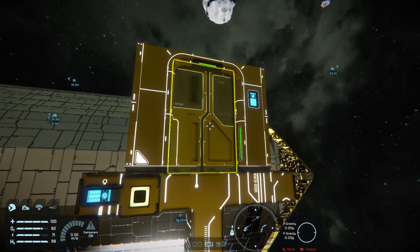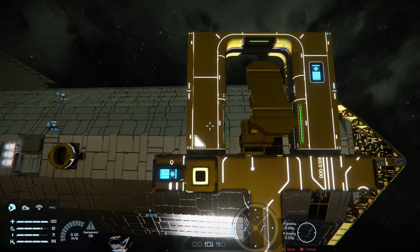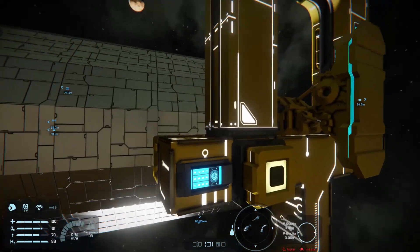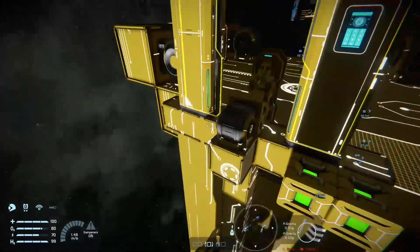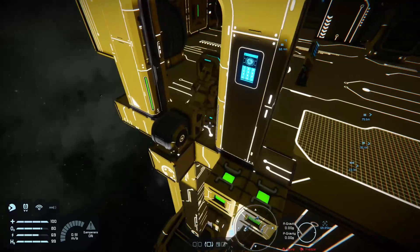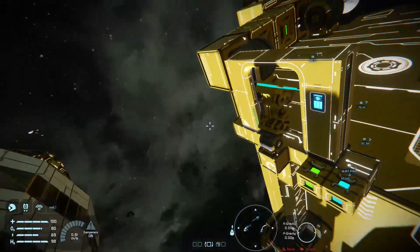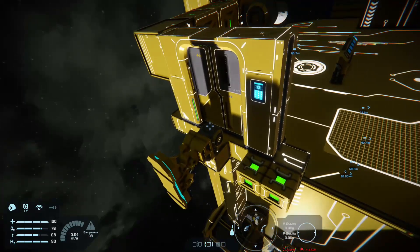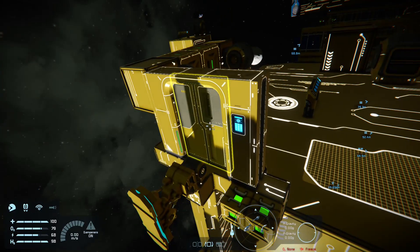Another thing I've created is a concealed landing gear. If you have a small grid ship and you want to hide your landing gear — it does this already — quite a simple design. I'll show you the back of it: I've got two timer blocks, the hinge is offset from the door. You have to set up the hinge facing 90 degrees to the back, put your landing gear on, then place your door.